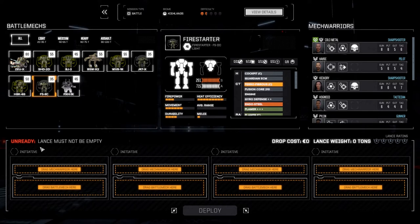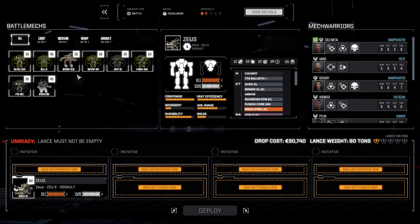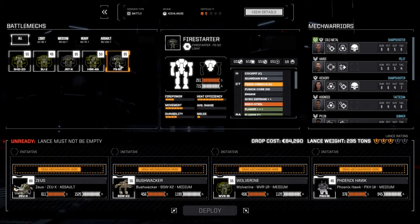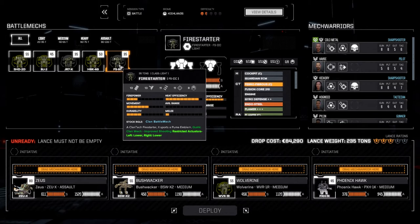It would be nice if BattleTech had a lance-based system where you could have Lance A and Lance B already loaded and just choose your lances - so for every mech bay you get another bar with a different lance, rather than having to flush everybody out and bring people back in. Anyway - Bushwhacker, Wolverine, Phoenix Hawk. I toyed with bringing the Firestarter instead of the Phoenix Hawk to maximize salvage.